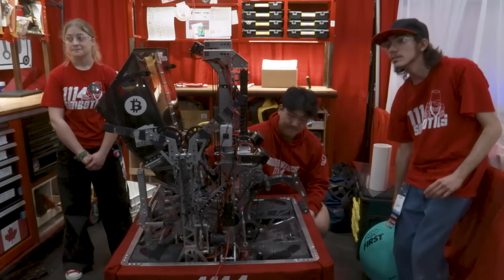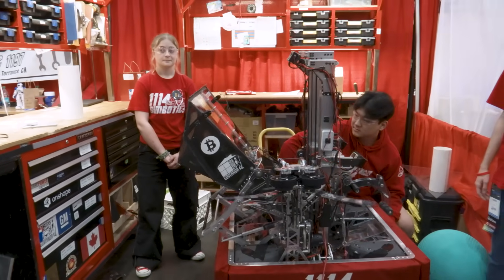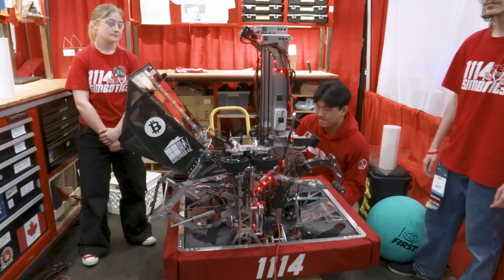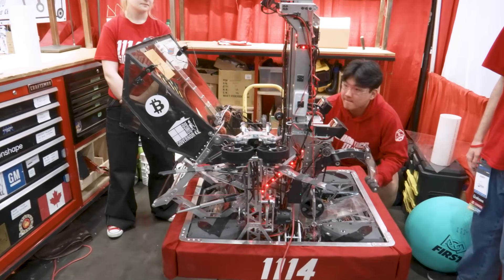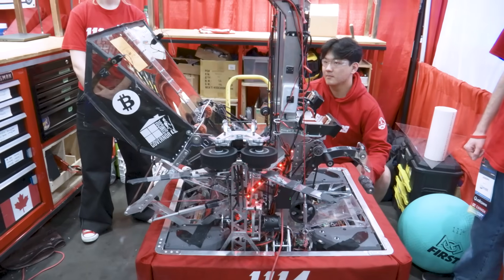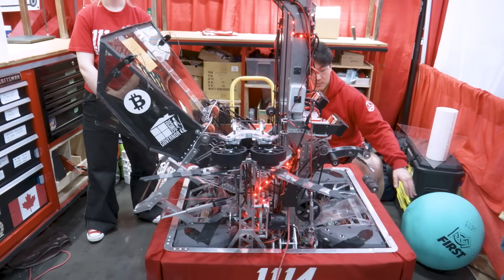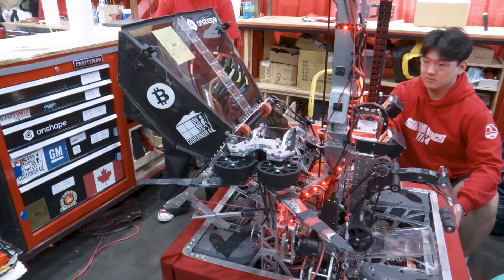Moving to our climber — first we have to deploy our funnel, which compresses it down and gives room for the cage to pass through. We have two states: normal state, and once the lights turn red, climb mode — which lets the driver take control of the climber without accidentally clicking a button that would completely ruin the climb. We need some momentum when driving up to the cage, because sitting still causes the compressed wheels to bounce the cage back. Once the cage is locked in, the two latches up here ensure it never slips out.